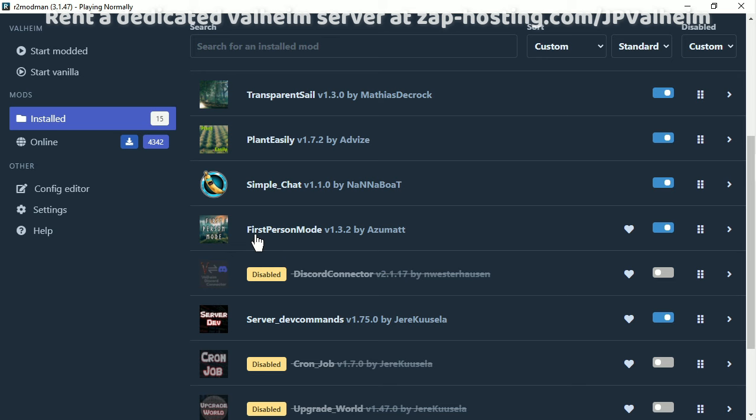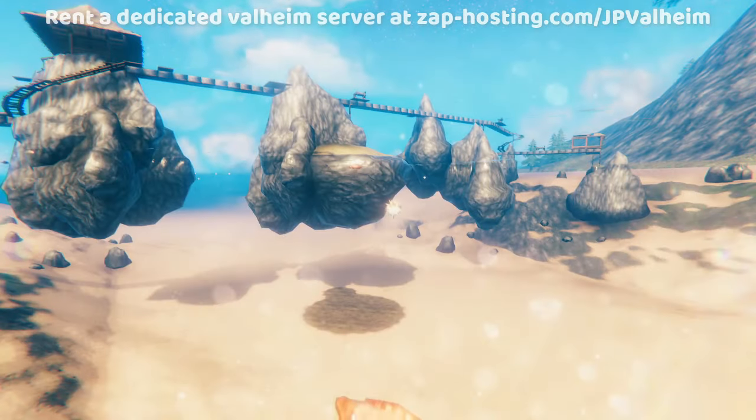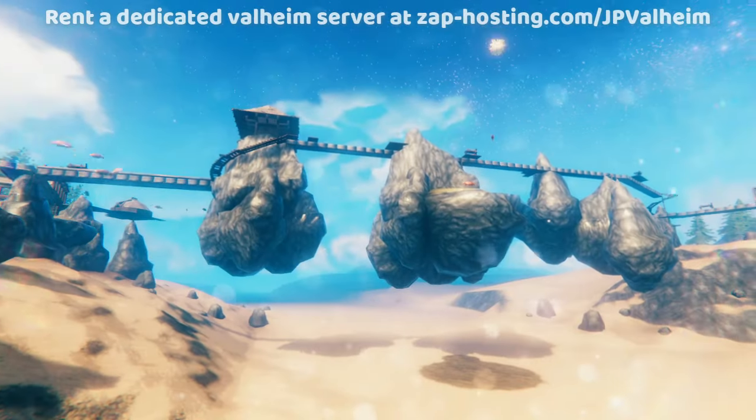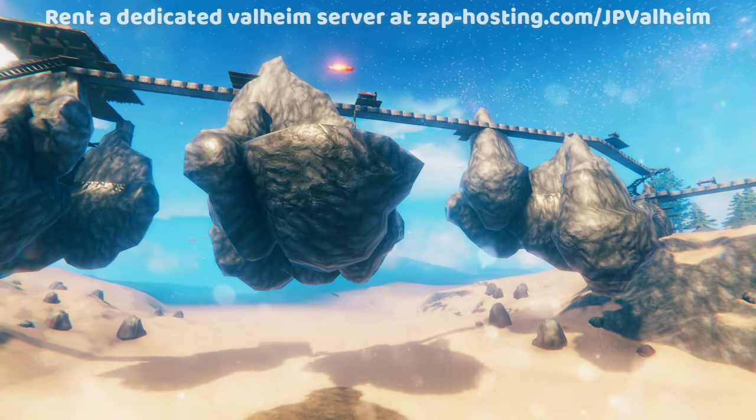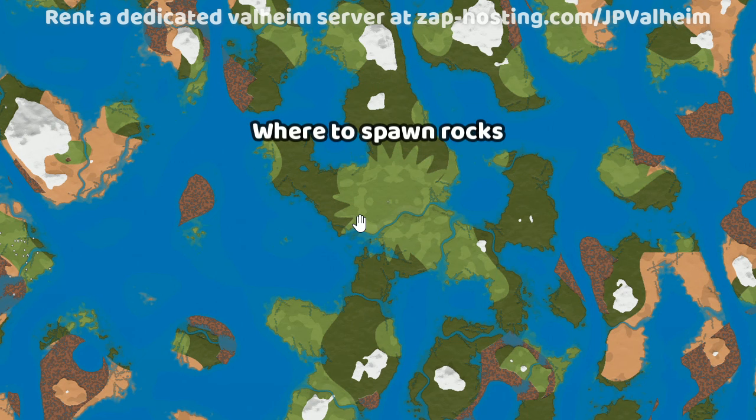Additionally, I recommend that you use this first-person mode mod by Azumat. This allows you to scroll in, and then you can go under the ocean and all of the water will visibly disappear, allowing you to easily determine how to spawn things. Now that you know the two mods that I recommend, let's get into where you should actually spawn these rocks.